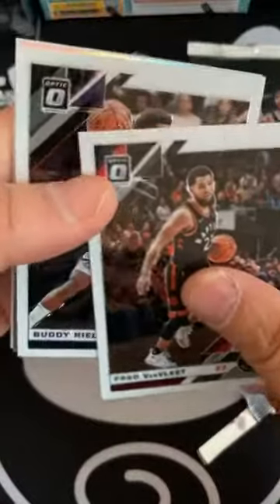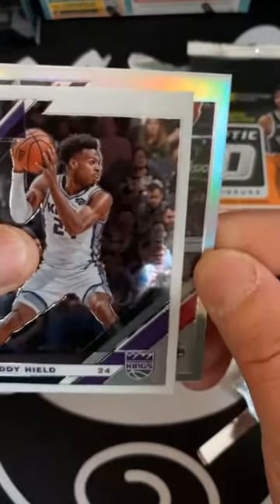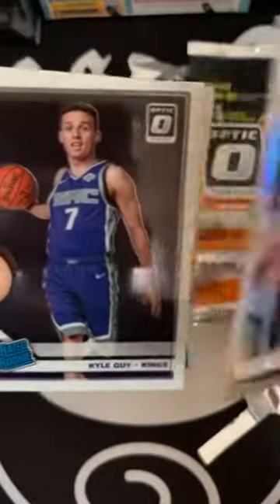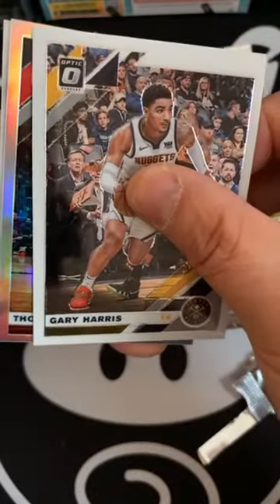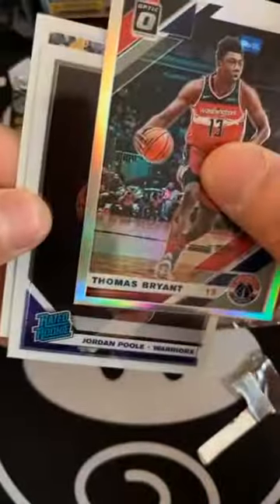Still looking for a nice silver here. Yeah — June would be nice, we'll see what's gonna happen. Oh, this is a silver! Now this says Rockets — Clint Capella again, but I don't think he's at the Rockets anymore. And Kyle Guy. If they start in June, yeah, I think it really depends on whether or not they're going to have the season. Oh, there's a Steph Curry! Gary Harris and another silver — doesn't look like a rated rookie. Thomas Bryant and Jordan Poole.